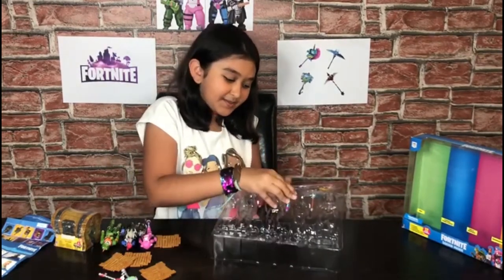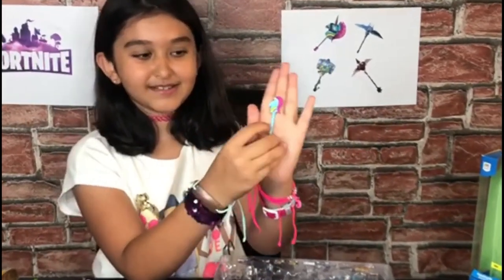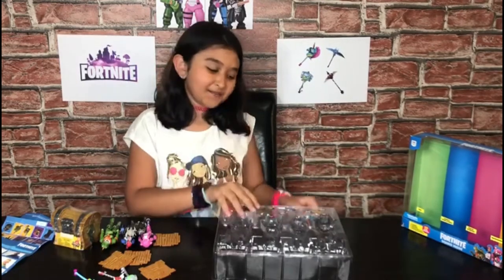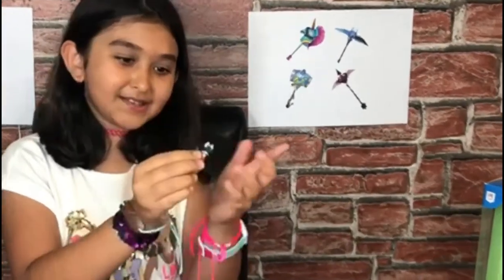We have a Rainbow Smasher here. This is my favorite one because it's a unicorn and I love unicorns. As you can see, it has a tiny rainbow with three colors and it has pink hair and I love the gold horn. Number four is Permafrost. I also love the blue — it's a bit clear and it has brown down.